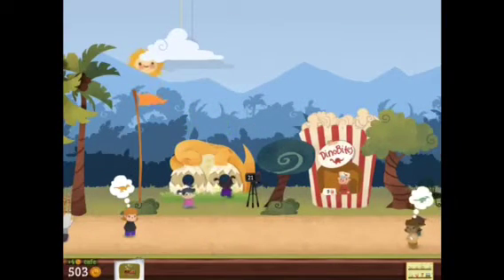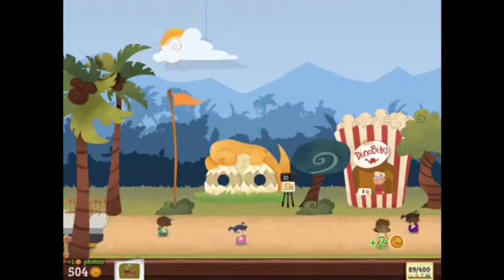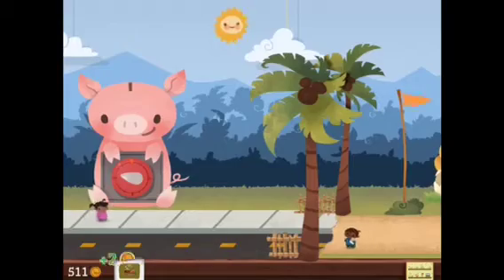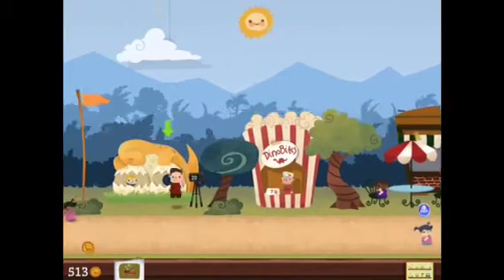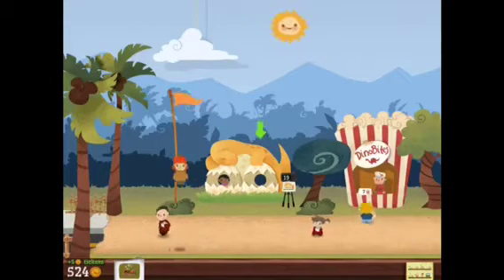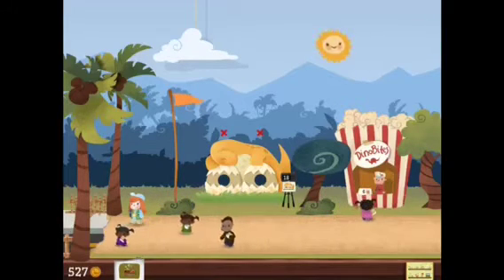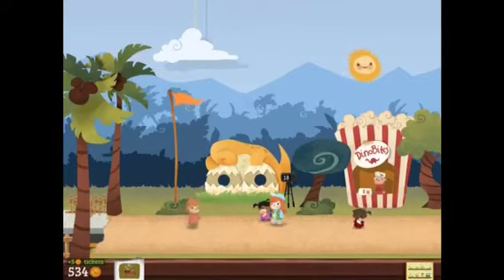Another trick that works great is just hang out here and toss some kids in. As they come into the park, collect their 5 coin from coming in — grab them as soon as they come in and get them a picture. So now you get the 5 coin from when they come in, plus another picture because you're pretty much forcing them to take a picture.